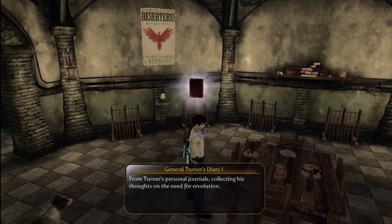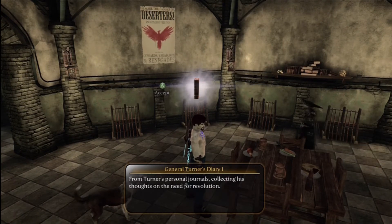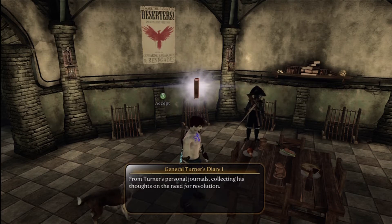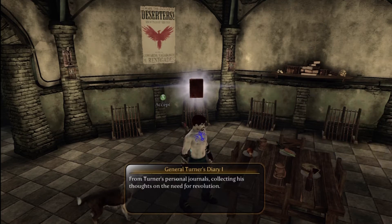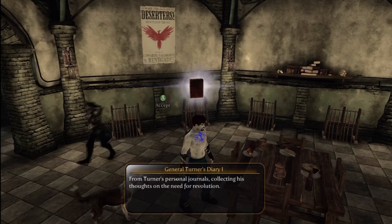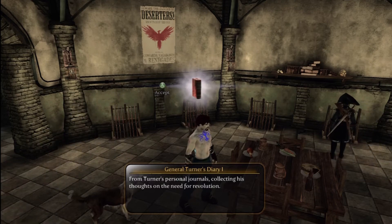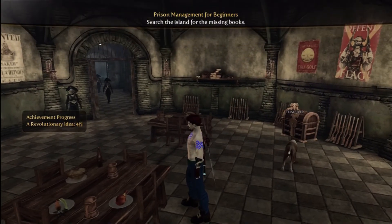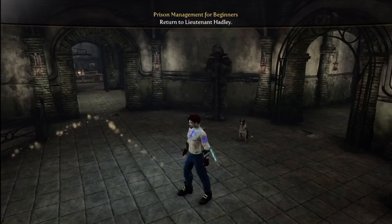My name is General Solomon Turner, and I wish to make a record of the decision I have come to and the reasons for making it all. I have served in the Albion Army for 35 years, fought alongside iron soldiers such as Major Swift and Walter Beck, and seen many changes before our land. I always believed in my work to protect the people. And it is because of this belief that I cannot, in good conscience, continue to serve the man who sits on that throne. It is in observing the character and actions of King Logan that I have come to the most important realization of my life. This monarchy we live under is an evil system — it must be destroyed. That was book four on our hit list. Book five was right underneath the room we just ran through — I'm going to head back there and get it.